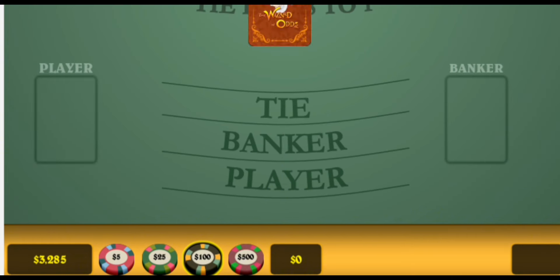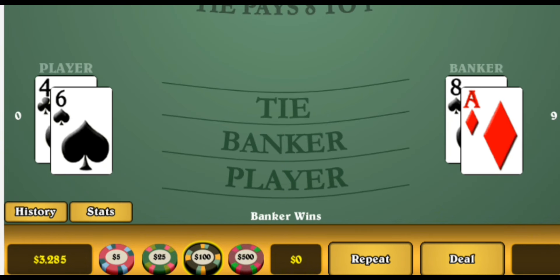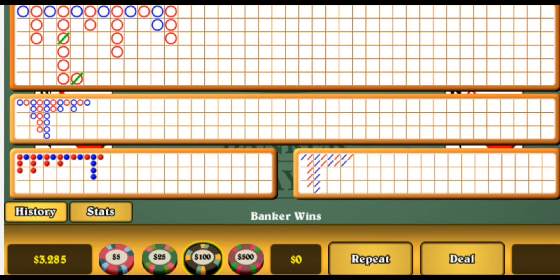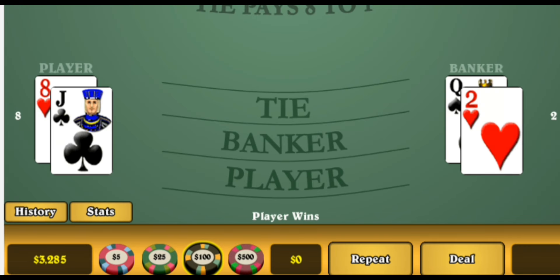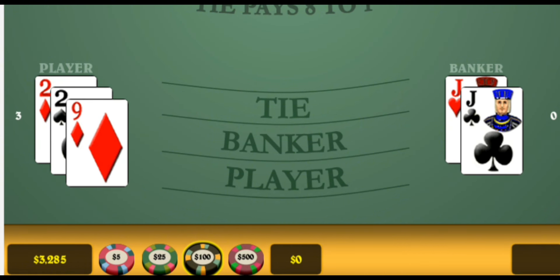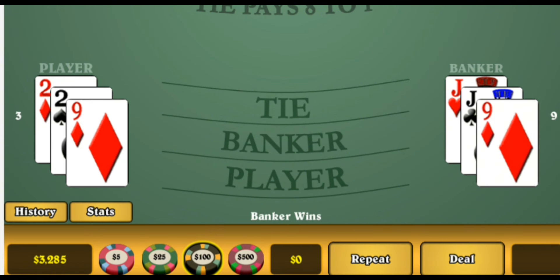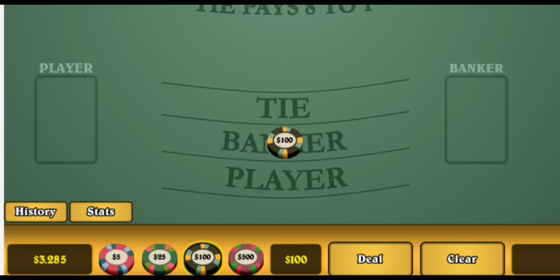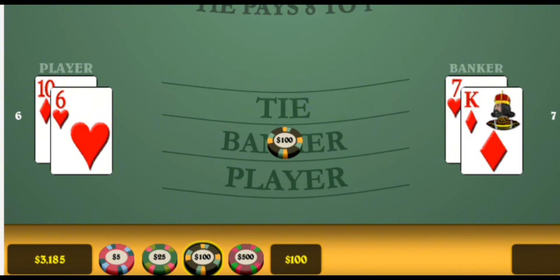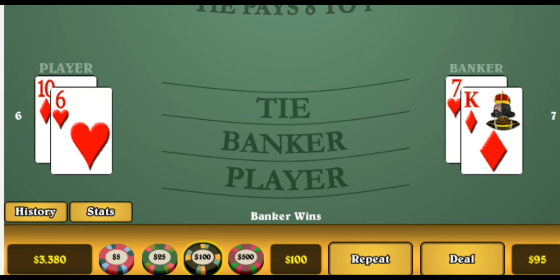We need a player — no go. Still need a player. Okay, we've got a player. We need a banker now and we get the banker. So we put one on banker, just check it. And we get it. So we still play one unit.